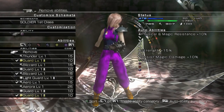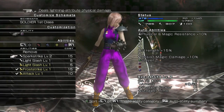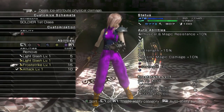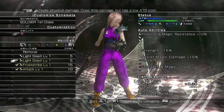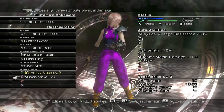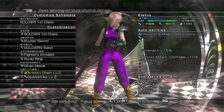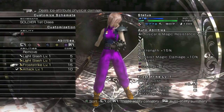So we have Heavy Slash level two. We're gonna want — do we want Sparkstrike? Sure. It's anything physical. You want to see if any of the attacks have good stagger time. So we equipped Sparkstrike, which is E. Heavy Slash is B for both. That's good. This uses 40 ATB. Yeah, that's going in. Sparkstrike will be if they have a weakness to that. Let's equip this.